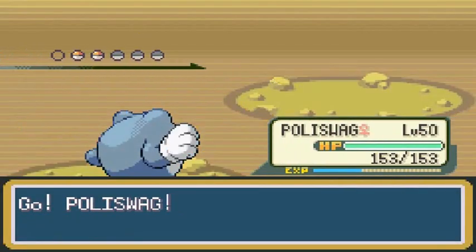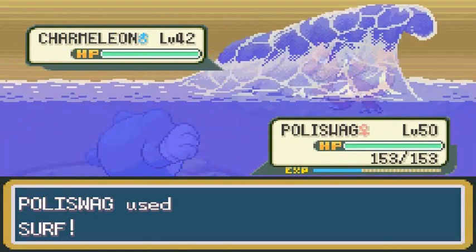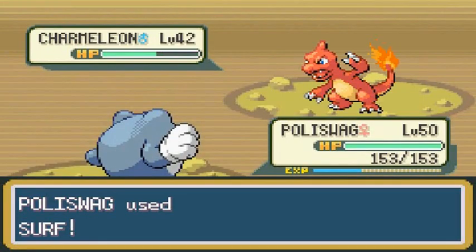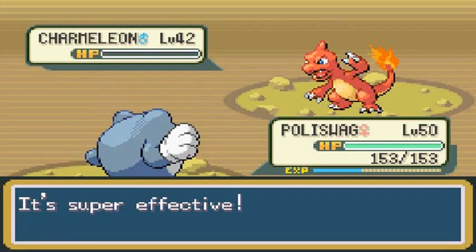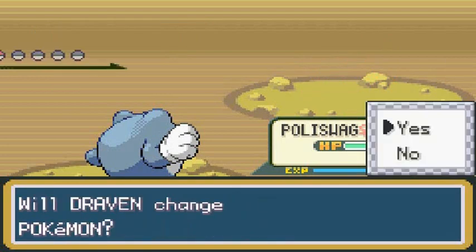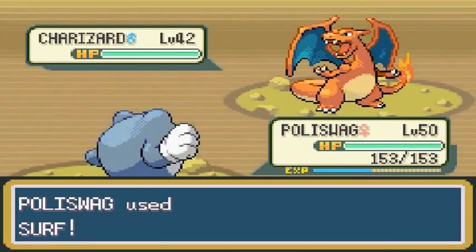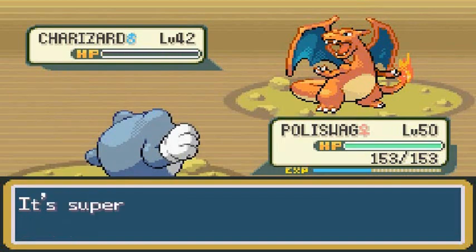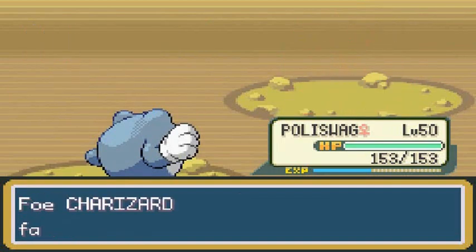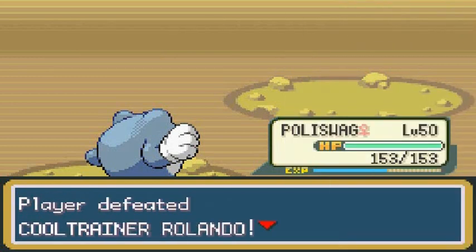He's coming out with a Charmeleon, so let's go back to Poliswag. Surf attack for the win! Charmeleon is just getting its butt kicked - super butt kicked. He has a Charizard too - let's take care of this whole thing with Poliswag. Of course Poliswag does have a weakness against Charizard, but there's that Surf attack. Everybody's destroying everybody, and Exeggutor gains to level 51.